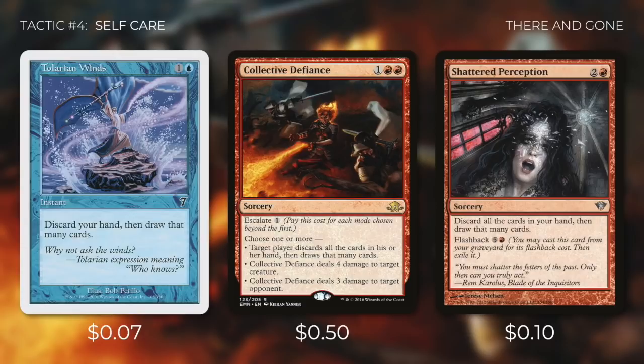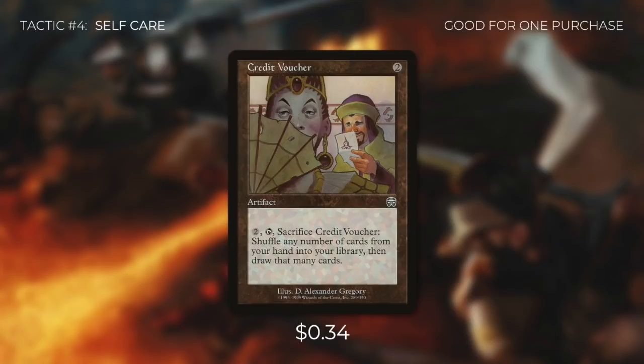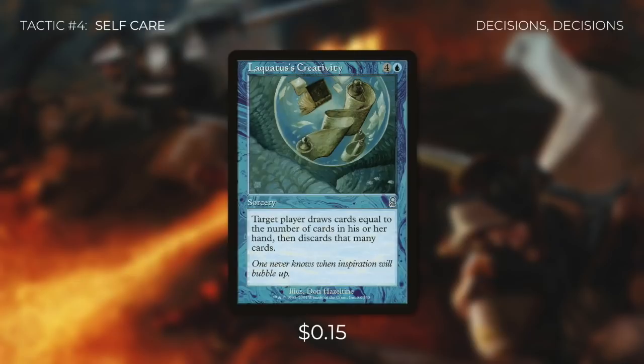Next up there's Tolarian Winds, which has us discard our hand and then draw that many cards. Collective Defiance can do the exact same thing, but we can also escalate it for one — our other options are to deal four damage to target creature or three damage to target opponent. Next up there's Shattered Perception, which also has us discard all the cards in our hand and draw that many cards, and on top of that it has flashback for five and a red. Then we're going to be running Fateful Showdown, which deals damage to target creature or player equal to the number of cards in our hand, then we discard our hand and draw that many cards — with all the triggers off of Niv-Mizzet, this card can deal a ton of damage. And then there's Credit Voucher, which we can pay two to tap and sacrifice to shuffle any number of cards from our hand into our library and draw that many cards, so we can wait for the right time to get the most value. Finally there's Jace's Archivist, which says target player draws cards equal to the number of cards in their hand, then discards that many cards — a fantastic way to draw a lot of cards while keeping the valuable ones we need.